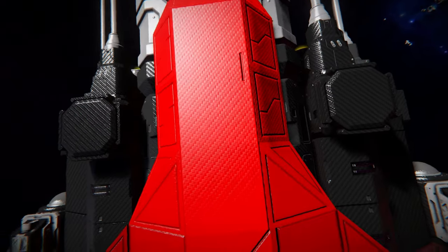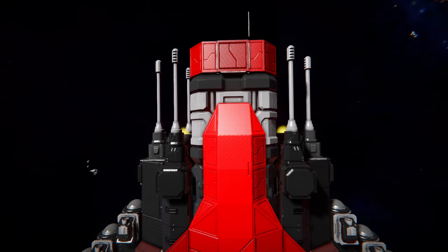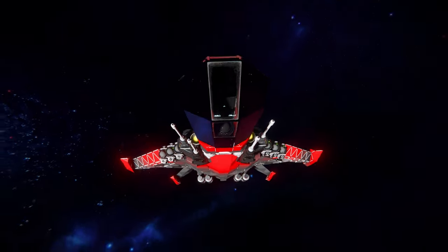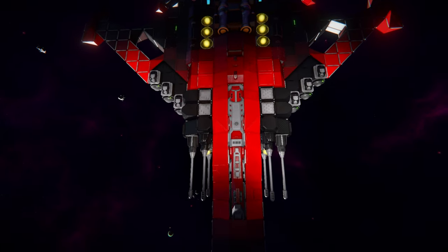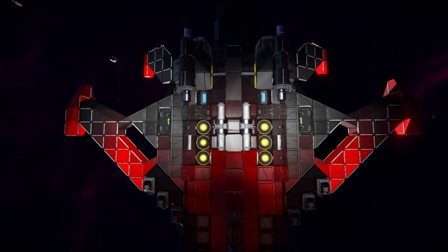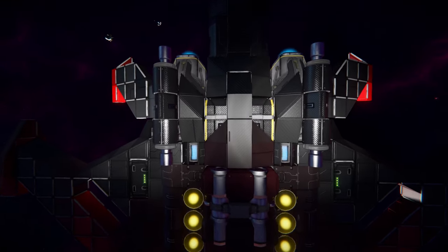Moving all the way back up towards the front, there are some lovely piston heads sitting on top of our auto cannons, and another battery at the very front. There's also our camera and window to actually see where we're going and to use that script. Moving all the way down under this thing, there is a very clear view of the railgun housed into the main body of the ship. Moving along, there's an O2H2 generator, more hydrogen thrusters, the bottom of our hydrogen tanks on the wings, and towards the back, some more rotor heads on columns on blast-edge blocks, with a sneaky cargo container sitting in the very middle.